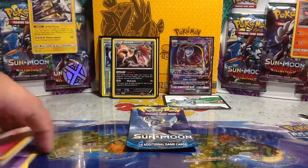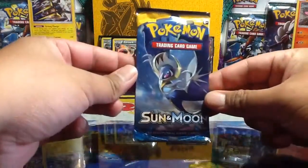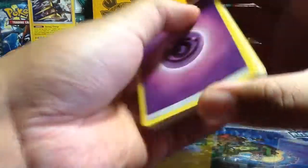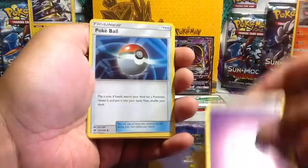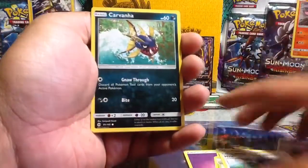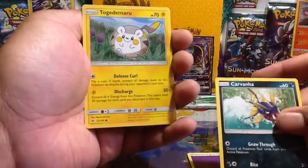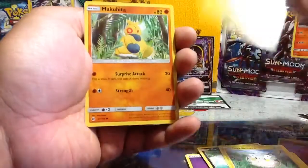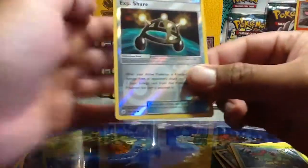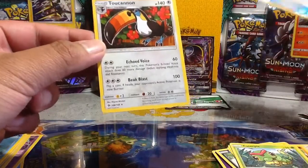Our final pack for the video — Sun and Moon with Lunala from the Lunala tin. Hopefully some last-pack magic please, or at least some new cards for my collection. We have here Psychic Energy, Poké Ball, Dartrix, Hau, Carvanha, Togedemaru, Chinchou, Makuhita, Caterpie, EXP Share — I don't think I have this reverse yet so I'm happy about that.